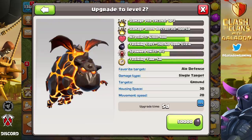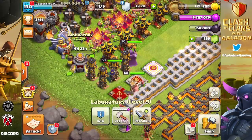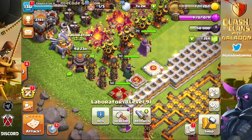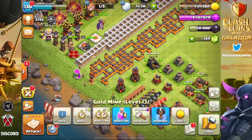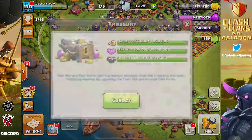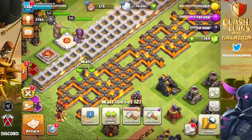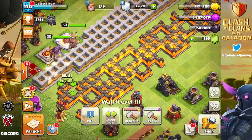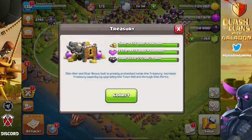It is finally time to upgrade the neglected Lava Hound to level 2. Someday we will use you, but for now we're doing it because we have a ton of dark elixir with nowhere else to spend it — other than on super troops, of course, which is basically earning us more walls. You can't spend dark elixir on walls, but you can boost troops with dark elixir, save elixir on training, and by the transitive property of equality, you save more for walls.